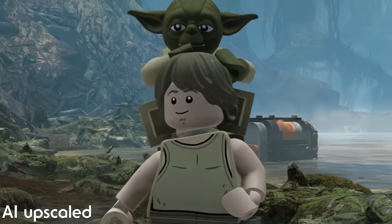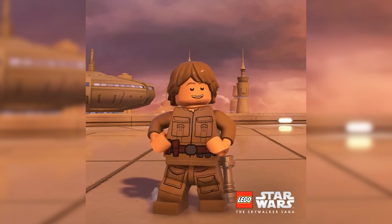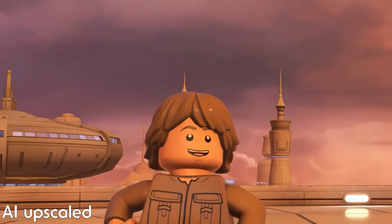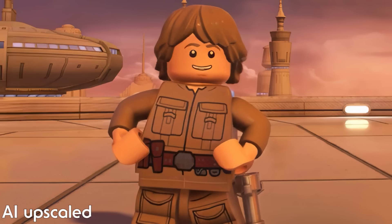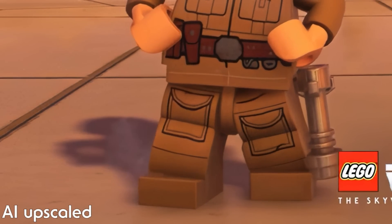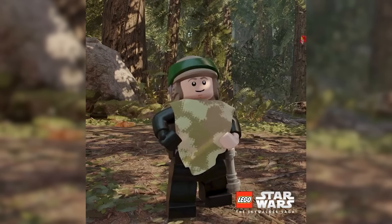Luke travels to Bespin after that and we have another look at Cloud City. This is Luke in his Bespin appearance, and I just can't stop admiring the amazing environment this game has. Look at the little detail when Luke stamps his foot down — there is dust rising. That's such a small visual effect but we'd never expect to see this from a LEGO game.